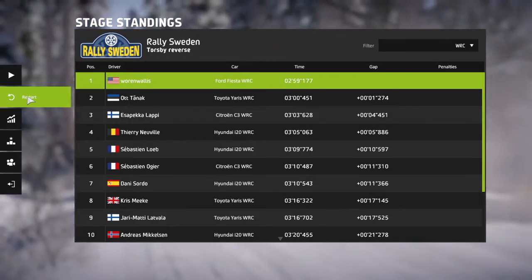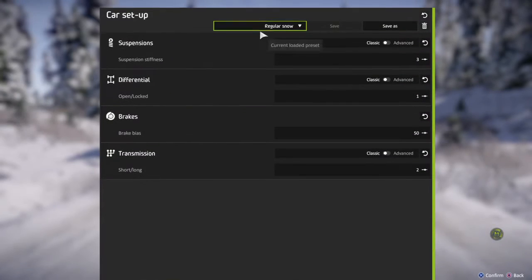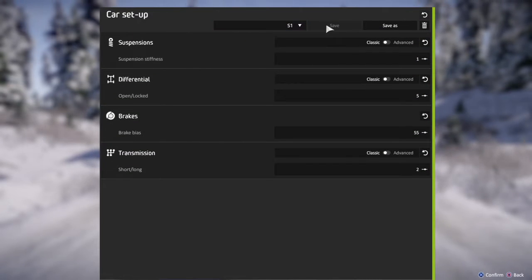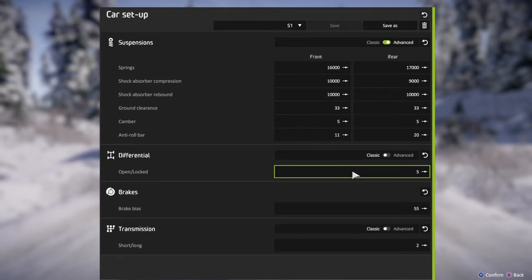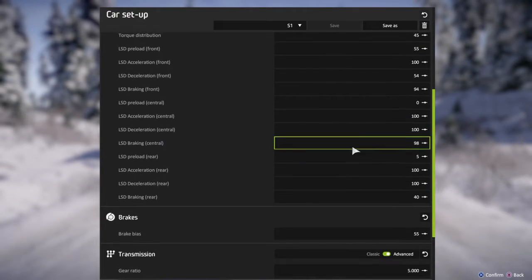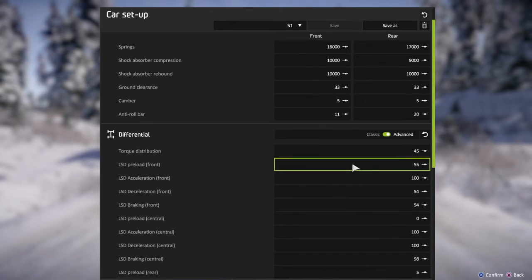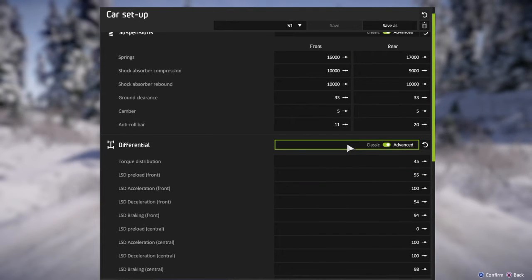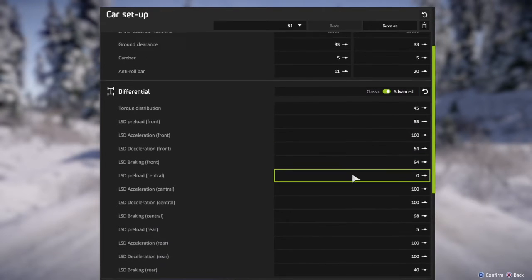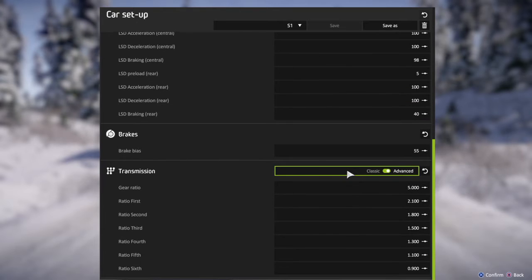On to the setup for posterity. S1 Advanced — I'm going to open these up first. Everything's the same from last time. Suspension, differential, brake bias, and gearing. All right, till the next one.